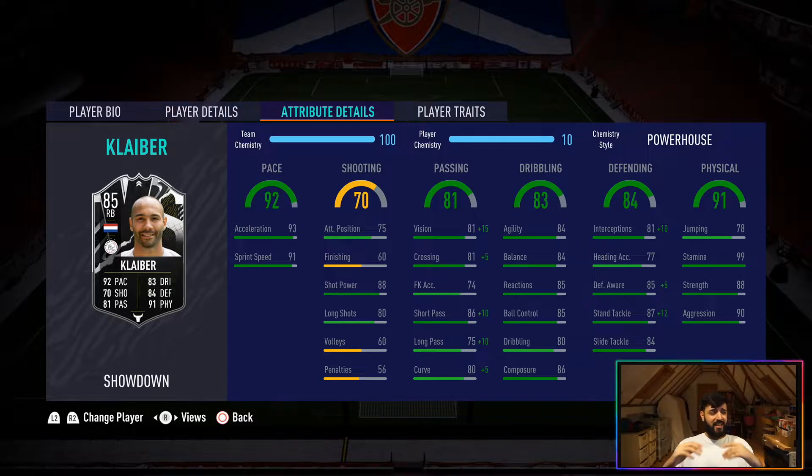In terms of attributes, look at all his physical stats — apart from jumping, they are insane. 99 stamina, 90 aggression, 88 strength — so, so important for a fullback. 84 agility, 84 balance, 85 reactions — very good. 86 composure as well, so not bad in front of goal. His finishing isn't great so sometimes you may get a wayward finish, but when he does get easy chances he tends to stick them away. And really, really great acceleration.